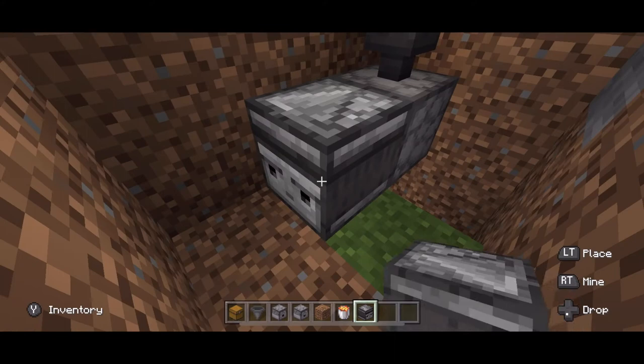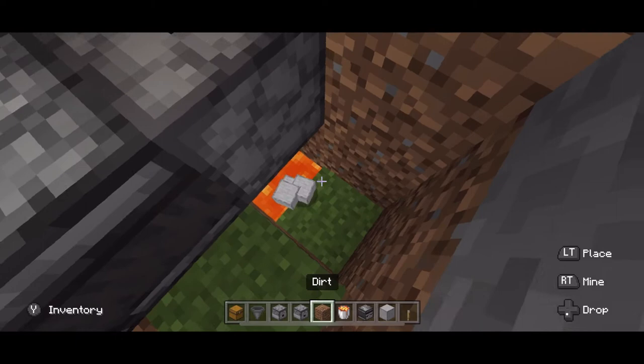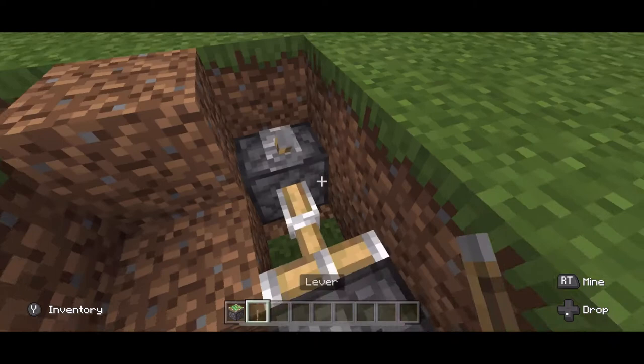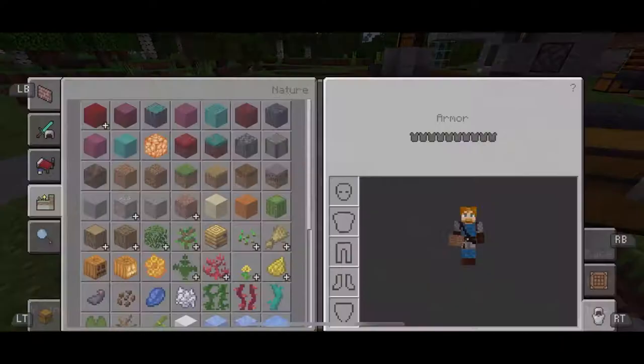Place an observer facing in — that's going to be making a constant clicking noise, so you'll want to cover this up so everything falls directly into the lava. If you want a different repeater clock that you can turn off and on more easily, place a sticky piston back here and a lever so that it goes out, grabs that observer and pulls it back — stopping the clock. Push it again and it starts shooting everything out. Go ahead and cover up your handiwork.